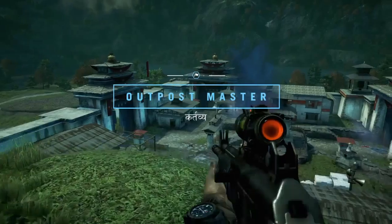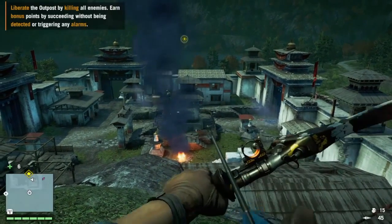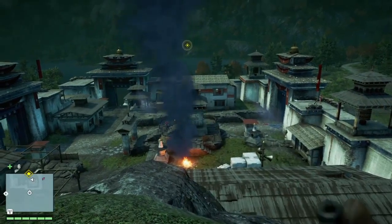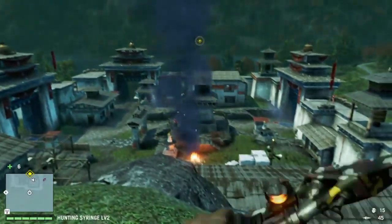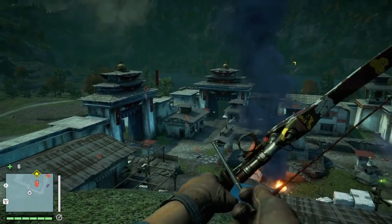I'm playing in Outpost Master Mode — I've already beaten it — so don't forget to equip your stealth weapon and use that syringe first so you can tag all those enemies and be good to go.